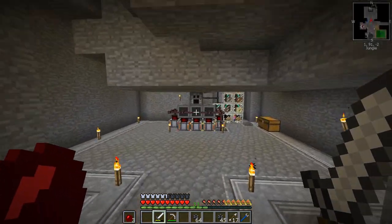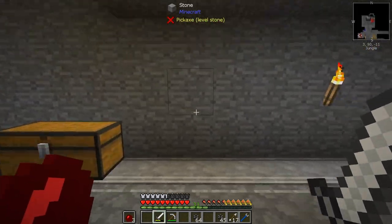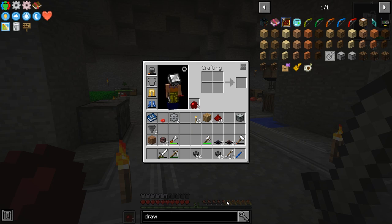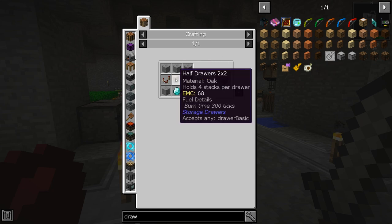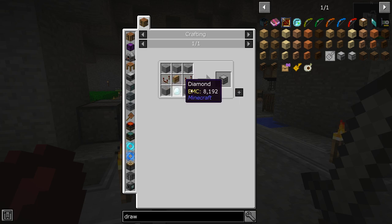What are we going to do today? First of all, we need to get more power and we need to get all this stuff into drawers. So we need to look in here and we need to make a drawer controller. What do we need for that? Stone, comparators, and a basic drawer in the middle there. And a diamond.